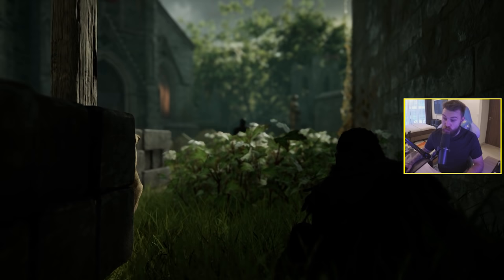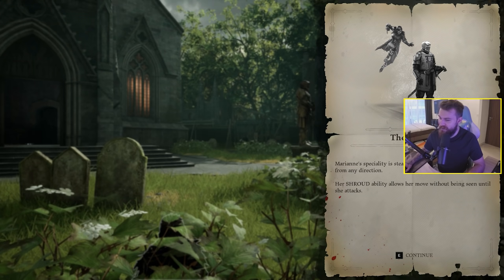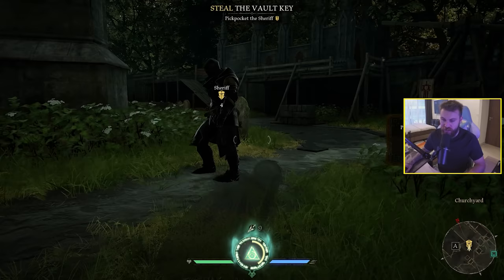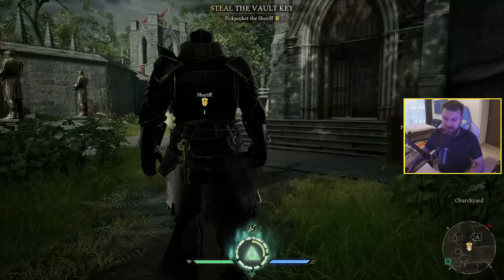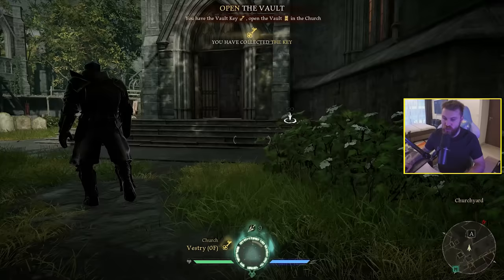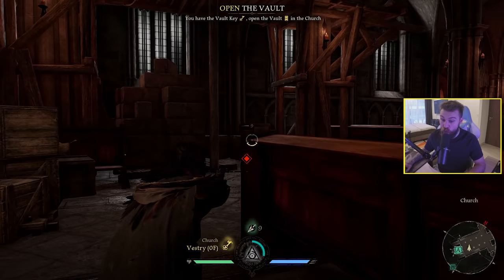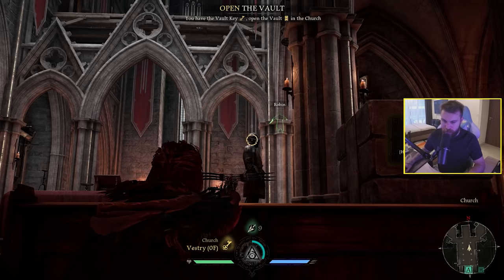Switching to another character now — the Hunter. Marianne's special ability is stealth; we go invisible. We need to pickpocket the sheriff with E — yoink, got the key. This is actually kind of cool. Can we do a quick assassination? Yeah there it is. This character also has a crossbow, though it didn't kill in one hit.